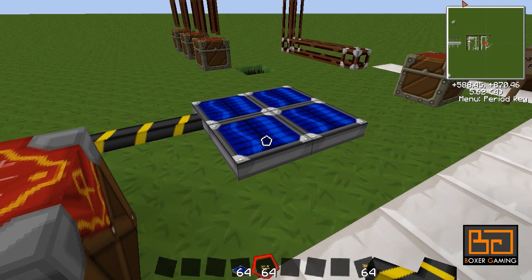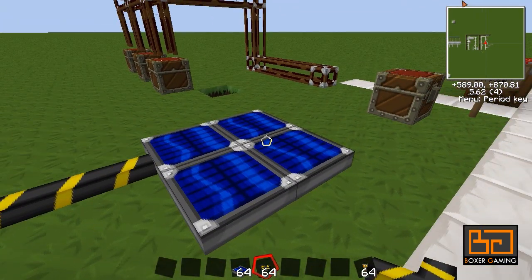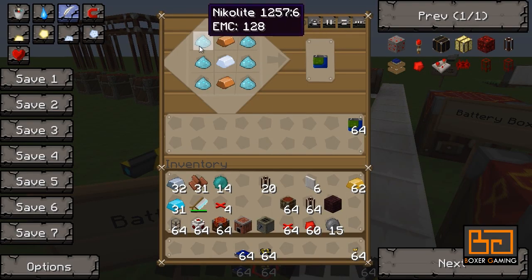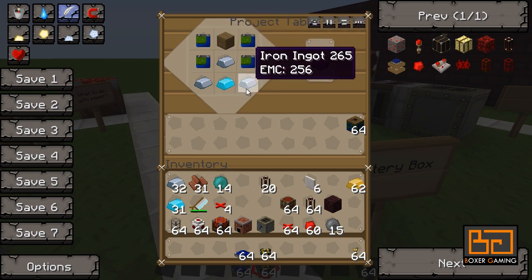When it gets nighttime, the solar panels don't work anymore, so we need something to store the power in. In RedPower we use a battery box. For that you need BT batteries — six nickelite with copper and tin makes those batteries, and you need four of them for each battery box. The battery box recipe is four batteries, one wood, three iron, and one blue alloy ingot.